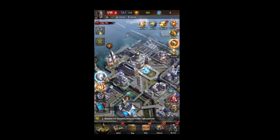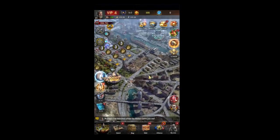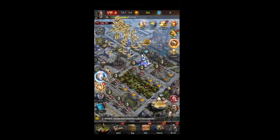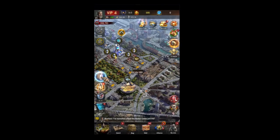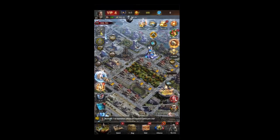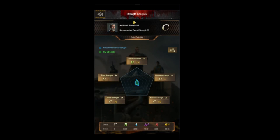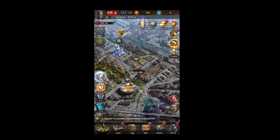Coming down, we've got our building queue — Building Queue 1 and Building Queue 2. If you click on these it will take you to your current building that you're building. If you click on your power level it will take you to your Strength Analysis screen.